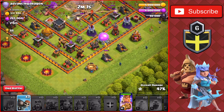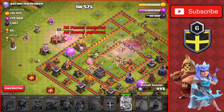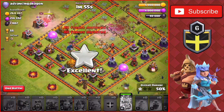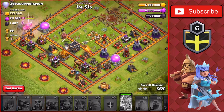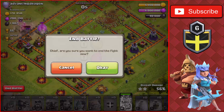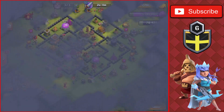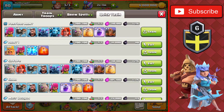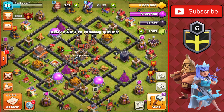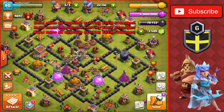We're at 46%, and we'll be able to get the second star on this Town Hall 10 for around plus 37 or 38 trophies. We end up getting 36 trophies — not too bad. We head back to the base, and we are three trophies away from Titan League, so we're going to do one more attack and then probably have time for one more bonus attack. We'll head on to the next attack and come back once we find a base.